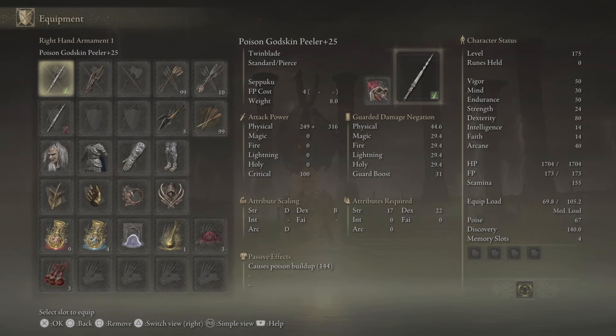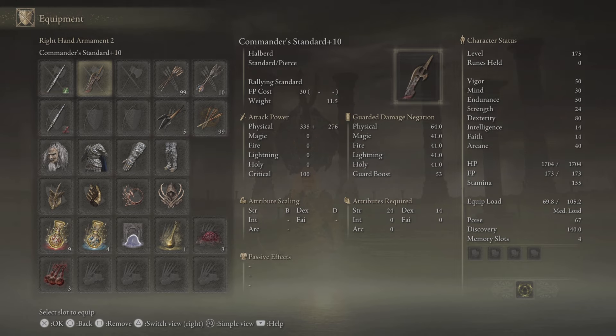Choose the affinity and you shall have it. We've got poison on one and blood on the other. For attribute scaling: D in strength, B in dexterity, D in arcane. Attributes required are 17 points in strength and 22 points in dexterity. The poison buildup is 144 and blood loss buildup is 125 — this is because we've got 40 points in arcane, which boosts those two stats. Our character level is 175, with most points in dexterity, then vigor, mind, and endurance, with enough strength to wield the weapon.